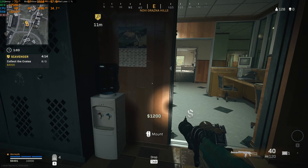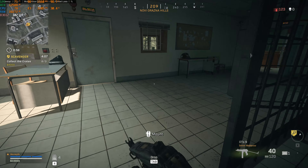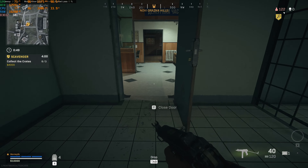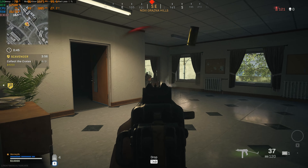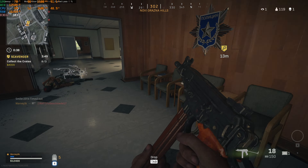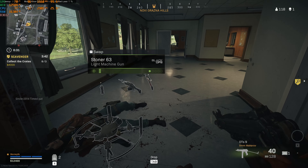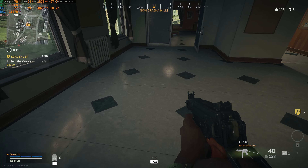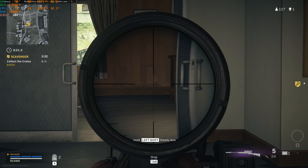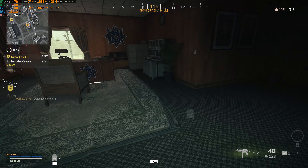I think this guy's just camping the stairs. I do like this green ground loot. The OTS is pretty amazing — obviously it isn't suppressed but it's got really good TTK. What's the difference between this one? The purple one's got a longer barrel — does that make it better though?